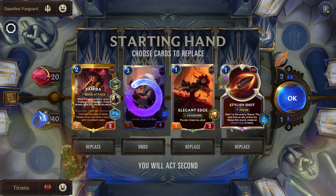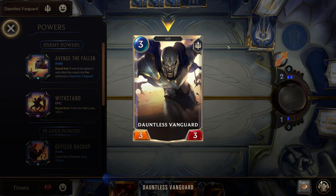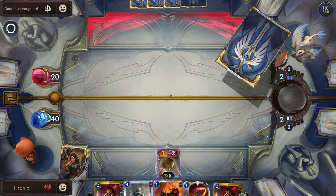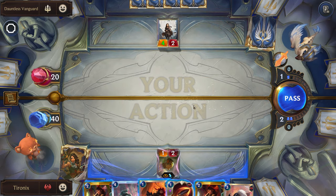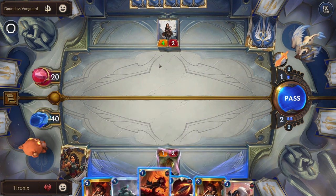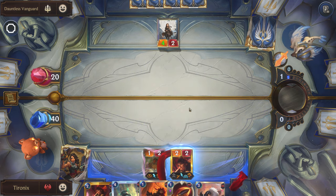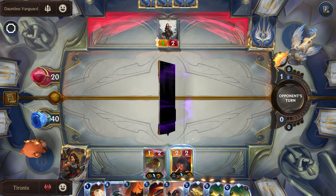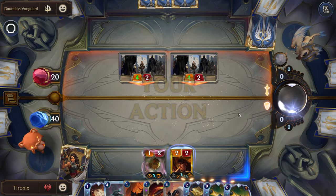The Dauntless Vanguard — so if one of our units dies, they get a free Dauntless Vanguard, so we need to try to not have any of our units die if possible. We could play the Elegant Edge for the barrier, but we'll probably just take the hit. We don't want to play too many cards because our level-up condition is about to reset when we get the attack token. This will hurt though.